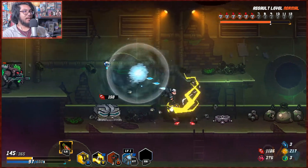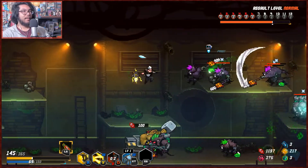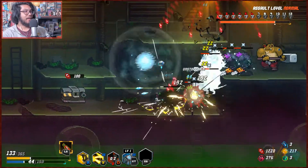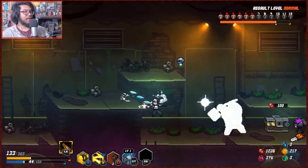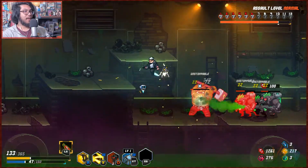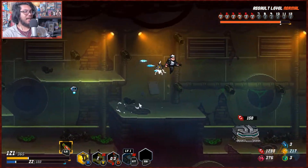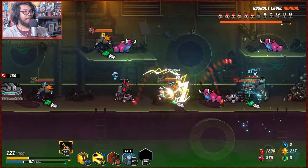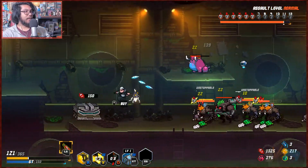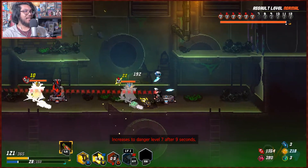Fire — so this is pretty good. Freeze — yeah, it's not bad. It doesn't do any damage right, but it just slows them down and I have a ton of extra mana most of the time. This is 25 mana so I should probably only use the freeze when I have more like 100 plus. We definitely don't want to run out of mana to use our basic attack.